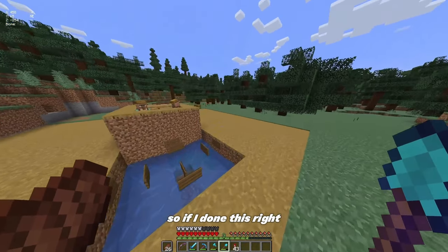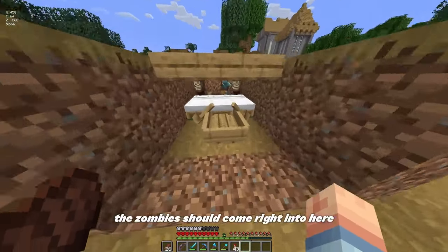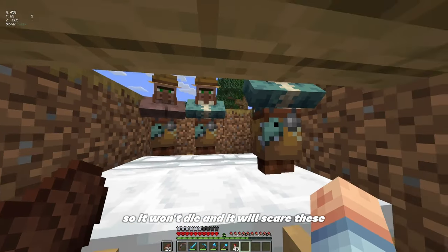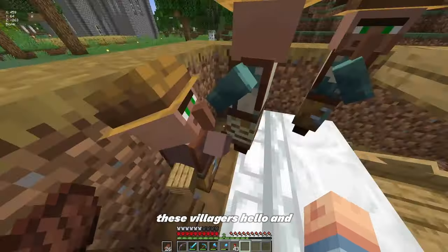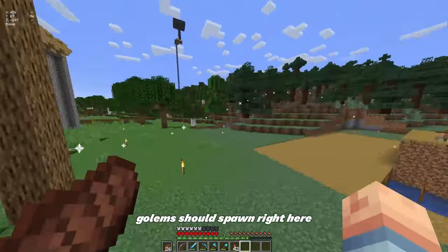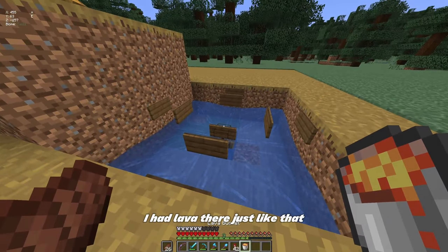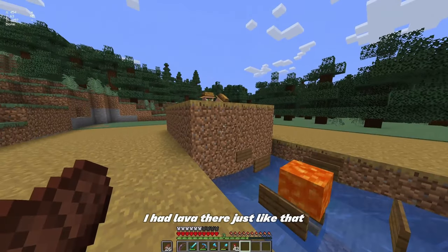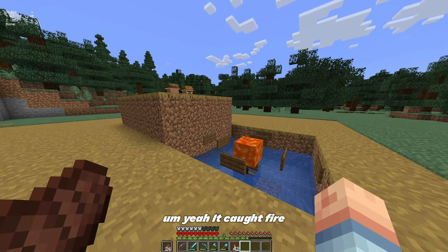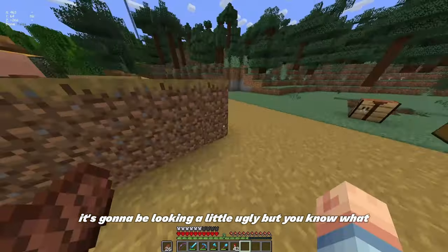If I've done this right, the zombies should come right into here — it'll be under the slab so it won't die, and it will scare these villagers. Golems should spawn right here, with lava in the middle. I had lava there, just like that, but I made this all wood to try and make it look nicer — and yeah, it caught fire. So I don't think that's gonna be happening; it's gonna look a little ugly, but who cares.